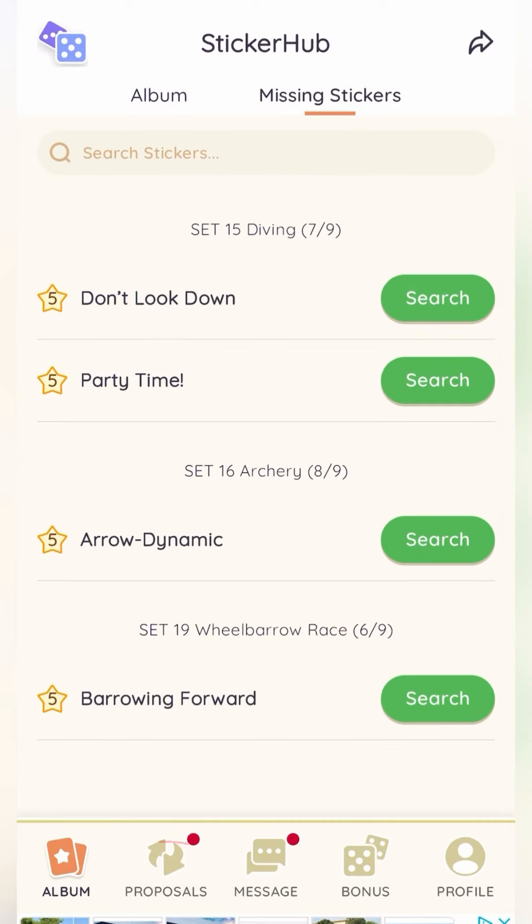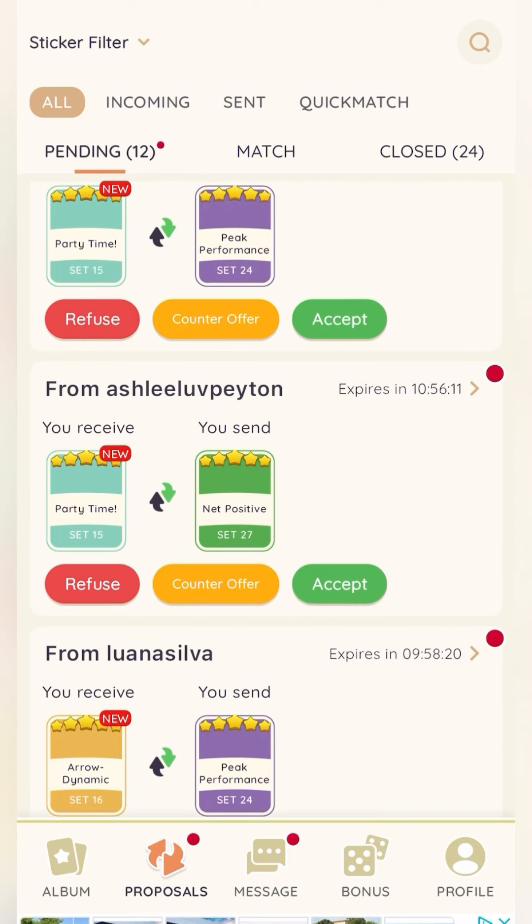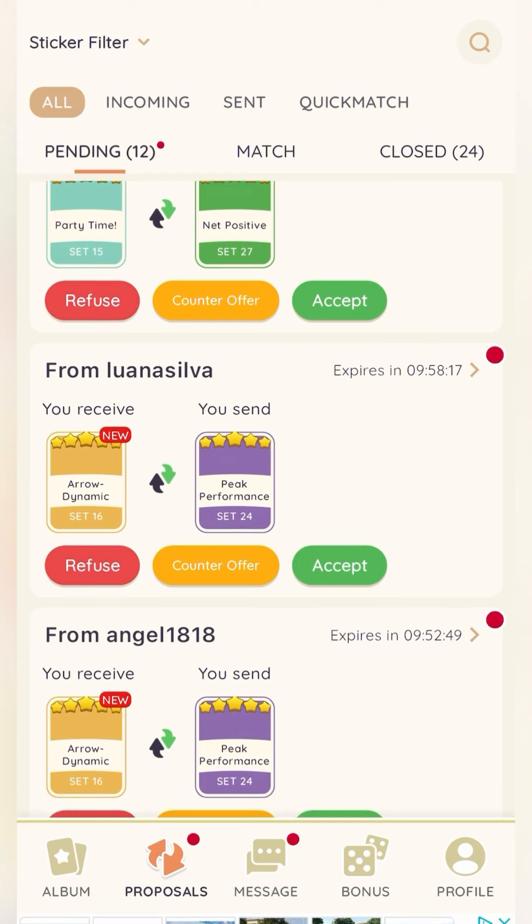Let's talk about proposals — how to do it, how requests come in. At the bottom there is the proposals tab. Here you can see proposals I've received from people looking to get stickers I have. At the top you can filter through all your proposals — whether you want to see all of them, just the incoming ones, just the ones you've sent, or just your quick match ones. You can also view pending ones, matched ones where both parties have accepted, or closed ones that you've declined, been declined on, or completed.